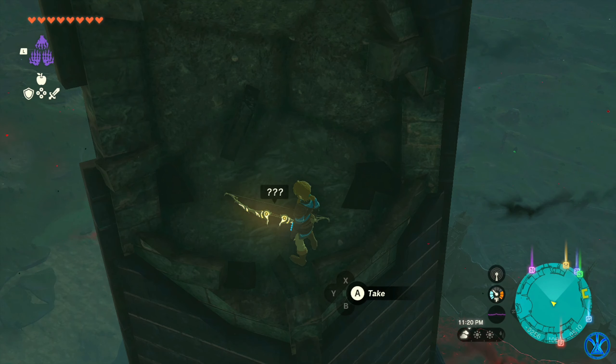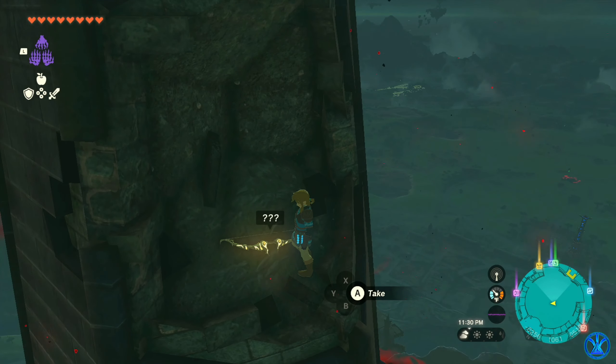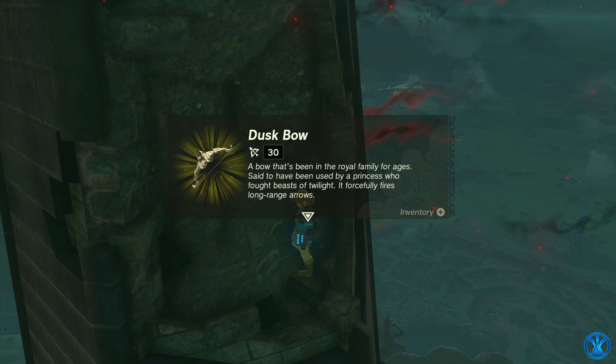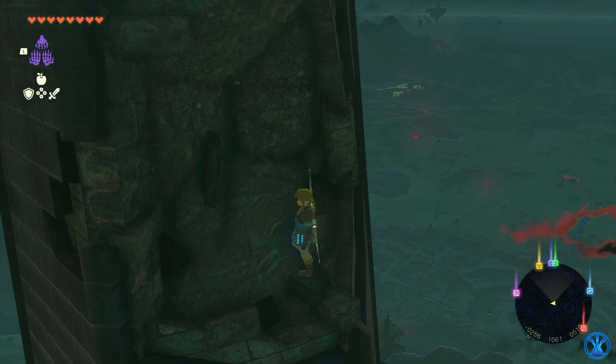It's very high up, so I would recommend using a flyer. But you can always paraglide over here and then just climb the tower — just make sure it's not raining when you do it. Let's pick up this bow. We got the Duskbow — a bow that's been in the royal family for ages. It's said to have been used by a princess who fought beasts of twilight.